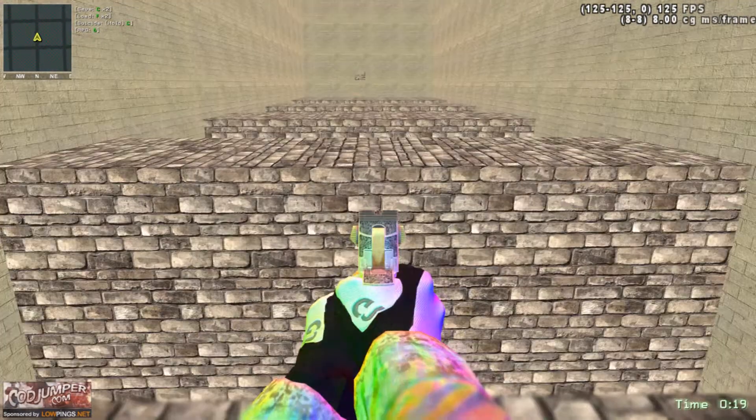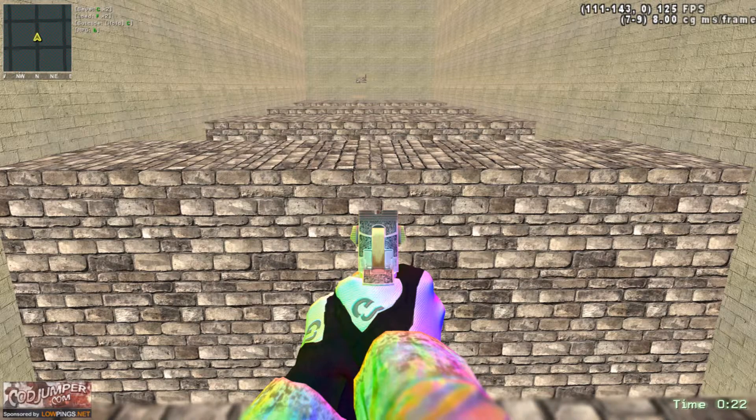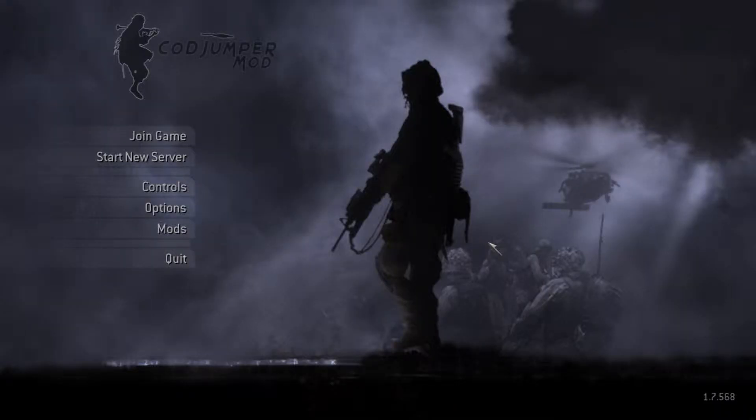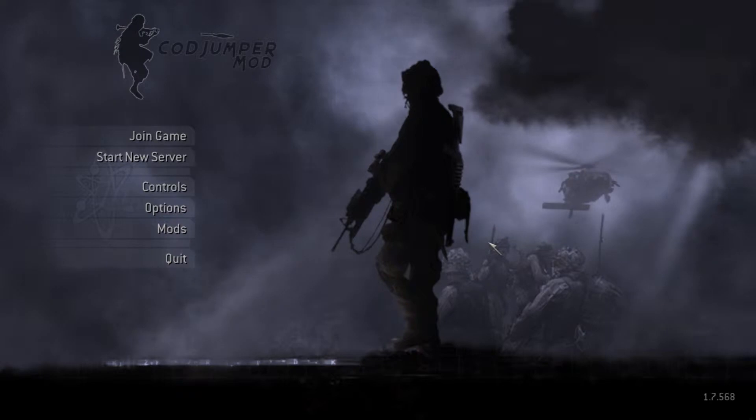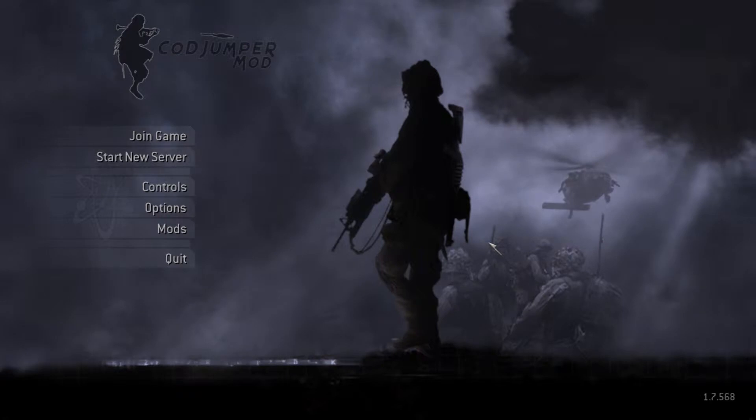I'm going to go over one more quick problem you might be having — I don't know 100% how to fix it, but it won't be too hard. If you want to download a map, I'll leave another link in the description to download CodJumper maps — there's like 200 of them, a phenomenal amount.